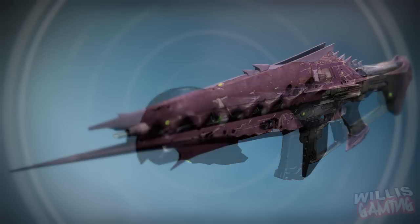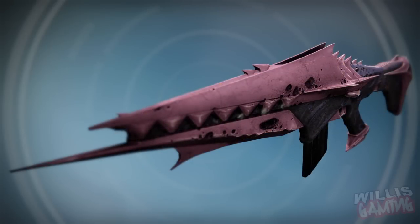Moving on, we have the Anguish of Drystone adept. I'm not really sure if this ever had a burn, but it's coming back. Whether it will be added with the burn I'm not sure — I think it was arc based on the one they posted on their Instagram. But look at that, it's pink and purple — pretty cool.